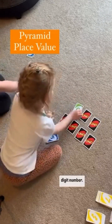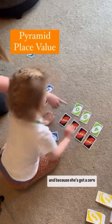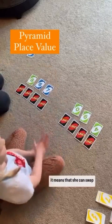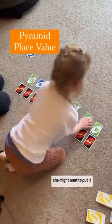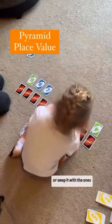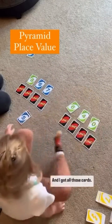We then move on to our three digit number. My daughter started with a zero in the hundreds column, and because she's got a zero it means she can swap that and put it anywhere she likes — whether it goes in the tens or swap it with the ones column. Either way, I think I won that one and got all those cards.